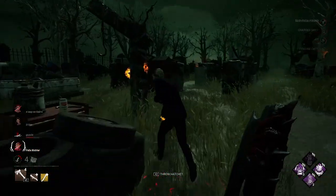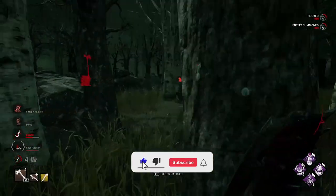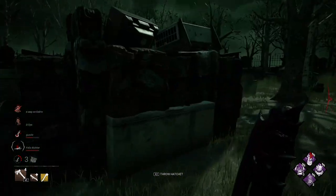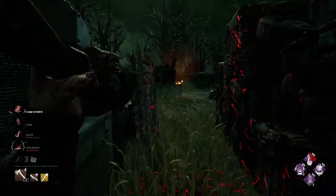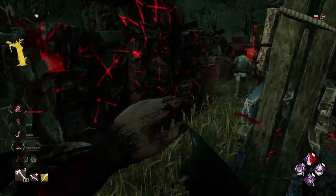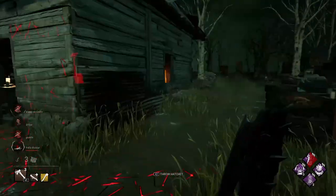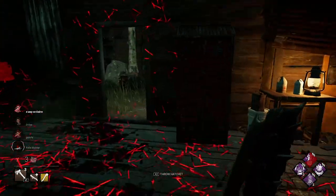Here you are, Mr. Dwight — I'm coming for you now, Mr. Dwight. Oops, he has range. That's what it's up to. So where is Felix? He should be here somewhere.